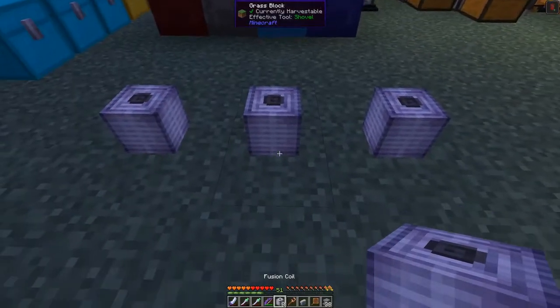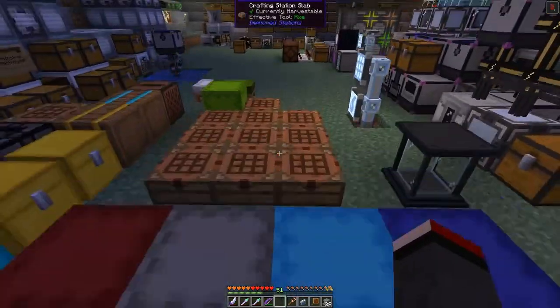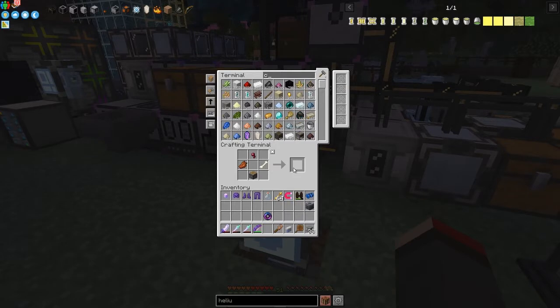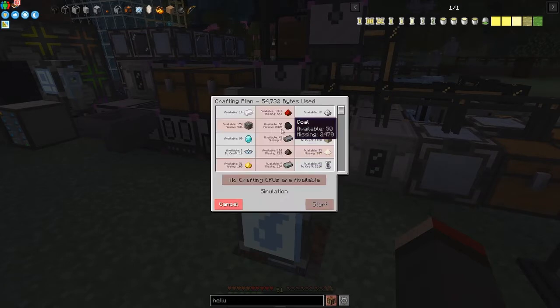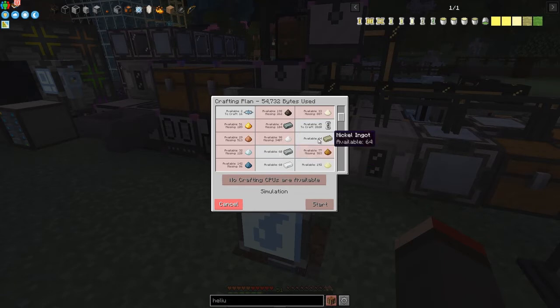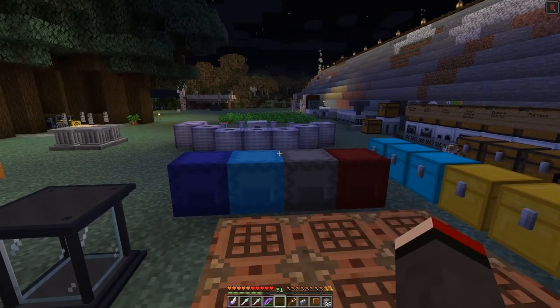The fusion coils are very expensive in resources. To craft 16 we'd need around 2,520 coal, a similar amount of redstone, about 1,100–1,200 glass, 1,500 sand, 16 nickel ingots, and 104 iridium ingots — that's a lot of iridium. You can use the miner to help with that. It's night time so I'll come back when the coils are made and the armor is charged up.